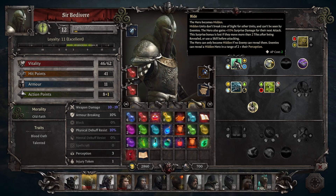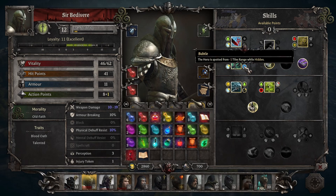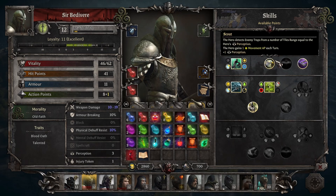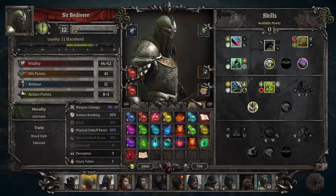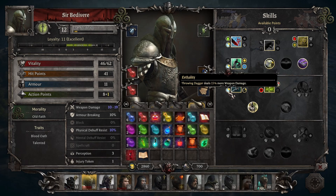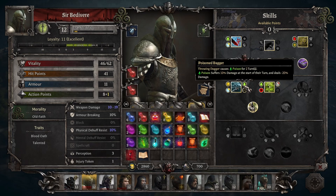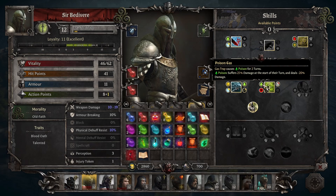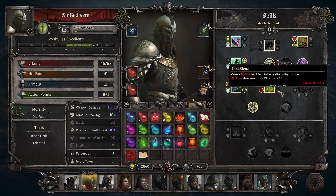What really sets him apart though is lightning trap, which is only available to Sir Bedivere. Once you have upgraded this ability, enemies who trigger it will receive 165% weapon damage and be shocked, which will take away up to 50% of their AP. This means he can cause bleeding with bear trap, poison with gas trap, and shock with lightning trap. Obviously he is a heavy hitter when it comes to crowd controlling large groups of enemies.